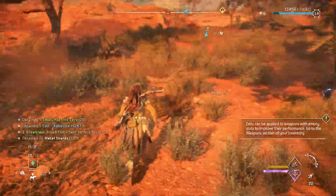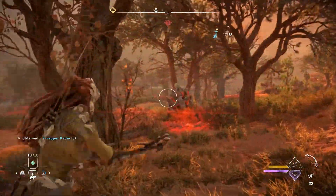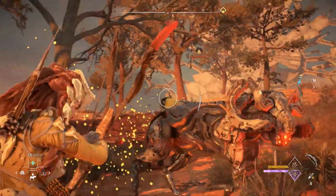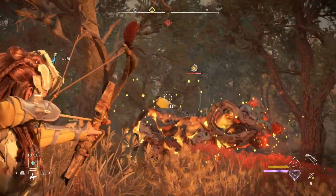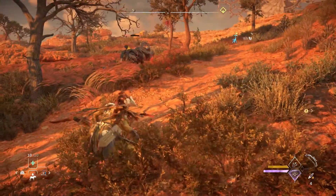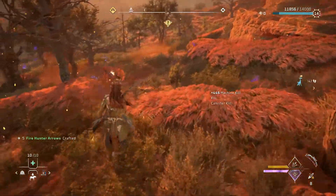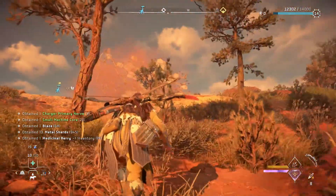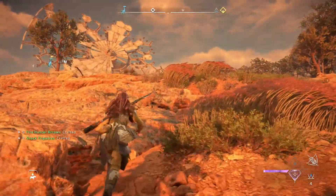Let's talk about one of the biggest improvements that Horizon Forbidden West makes over Zero Dawn, which harkens back to what a lot of people's biggest criticism was of Zero Dawn in terms of its visuals. Both games are ridiculously good looking — they are phenomenal. Zero Dawn running on a PS4 Pro with HDR effects looks not much worse than this game; it's pretty fantastic for a 5-year-old game. Uncharted 4: A Thief's End is still one of the best looking games of all time and that came out before Horizon Zero Dawn. But the biggest problem people had with Zero Dawn visually was character animations, particularly in one-on-one dialogue situations — facial animations, the way eyes were moving, the way lips were flapping. A lot of that looked very robotic and unnatural, and it got a lot of criticism.